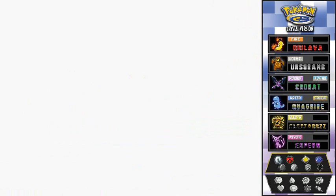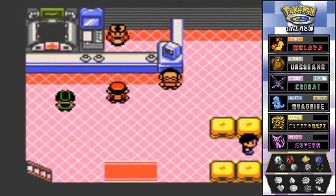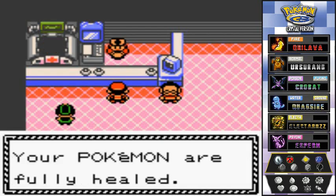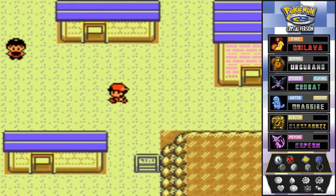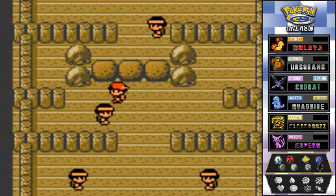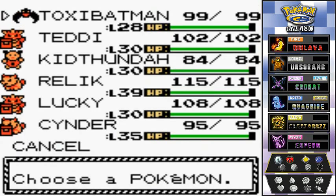After clearing those trainers, we step outside to heal Toxic Batman - we desperately need them for the upcoming gym battles. We heal our Pokemon and head back inside the gym. After getting turned around and going the wrong way, we find the boulders the NPC mentioned, and since we have a Pokemon that knows Strength, we move them correctly to clear a path to Chuck.